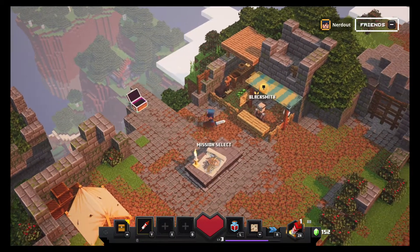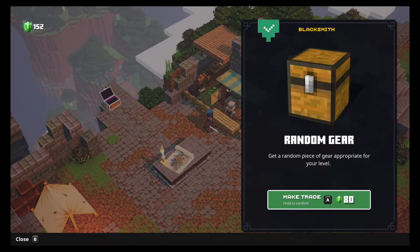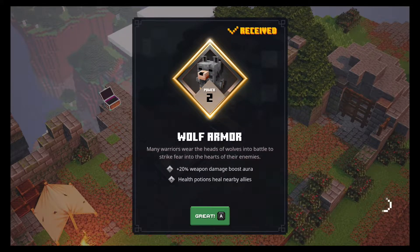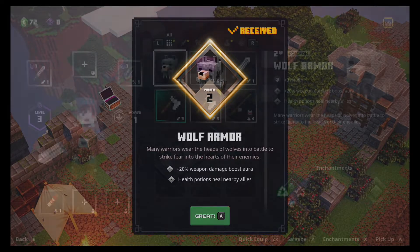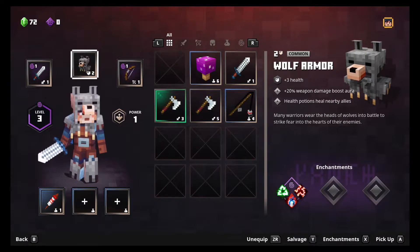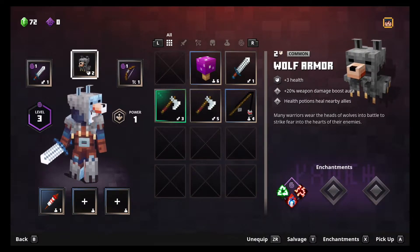Let's go talk to this blacksmith over here. Oh, random gear! Well, I just got 50 emeralds — I have 152 total. It says 'get a random piece of gear appropriate for your level.' Yeah, let's try that. Oh, I got a hold to confirm. What did we get? Wolf armor! 'Many warriors wear the heads of wolves in battle to strike fear into the hearts of their enemies.' So 20% weapon damage boost aura, and health points heal nearby allies. Well, that's cool. Let's put on our wolf armor. Yes, oh look at that — that is really cool.